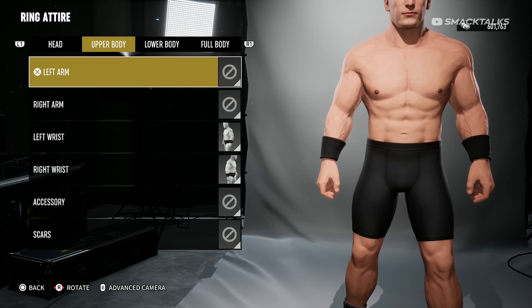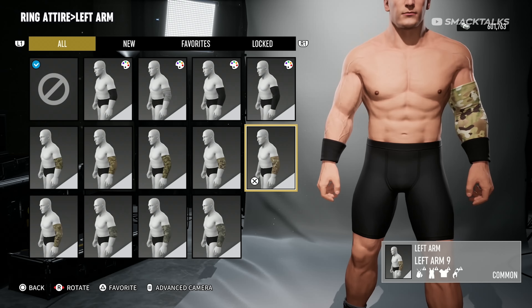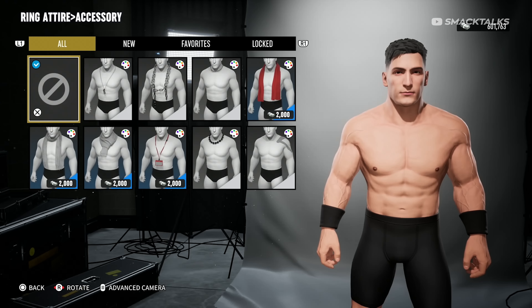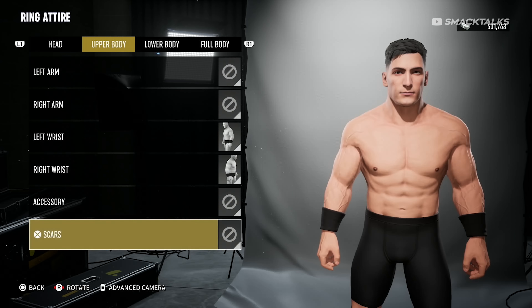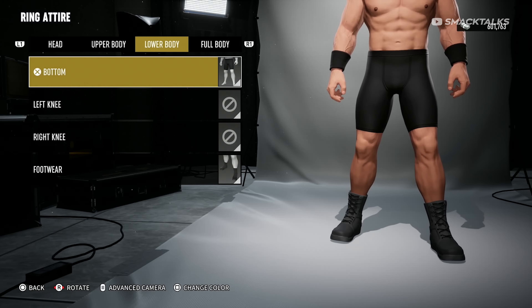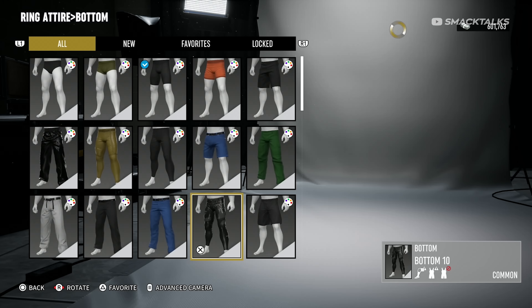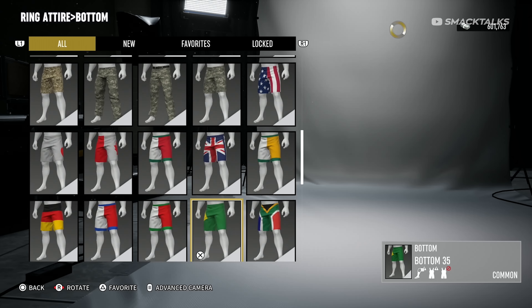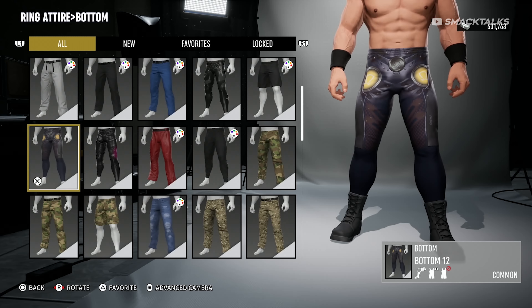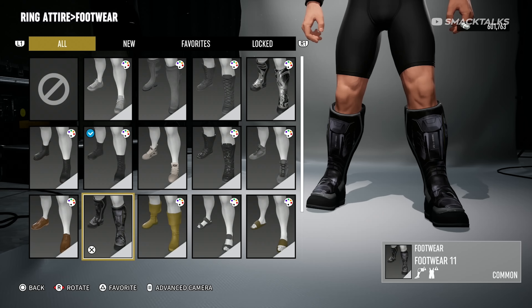Switching to the upper body section, the arm options include 4 elbow pads that can be customised with a different colour and 9 camo designs that can't be modified. There are a few more designs for wrist pads, all of which can be colourised, and then the accessory section includes a handful of options such as dog tags and scarves. Also available are scars which can look quite good though they're all set in a specific position with no options to move them. Moving on to the lower parts, the bottom category offers generic designs though again this section is padded out with camo and flag designs making up more than half of the available options. Interestingly, this section includes two sets of tights for Kenny Omega, which hopefully indicates that wrestler parts will be added in future, as currently these parts and their accompanying knee pads and boots are the only wrestler parts in this entire mode.